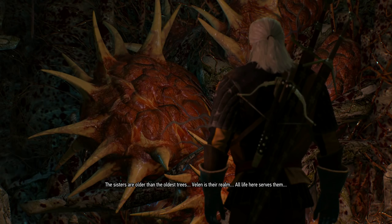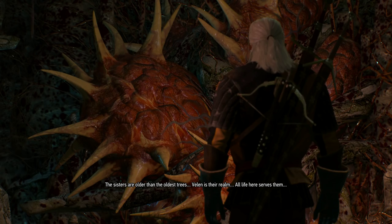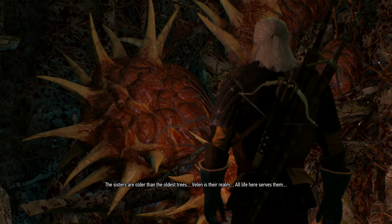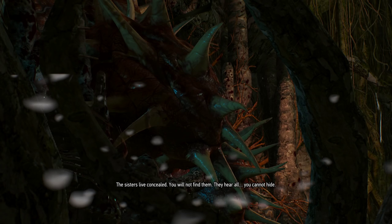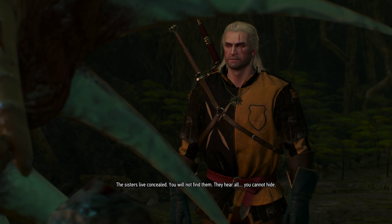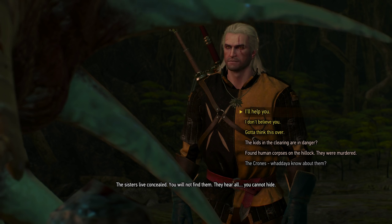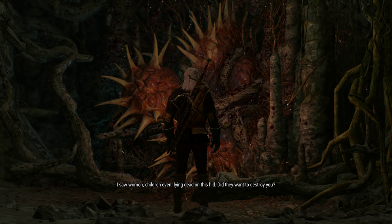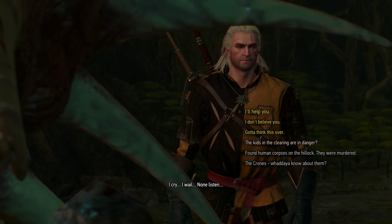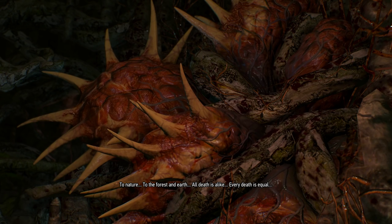The crones — what do you know about them? The sisters are older than the oldest trees. Velen is their realm. All life hears them. The sisters live concealed. You will not find them. They hear all — you cannot hide. I saw women, children even, lying dead on this hill. Did they want to destroy you? It looked like it was new dialogue — it's weird.